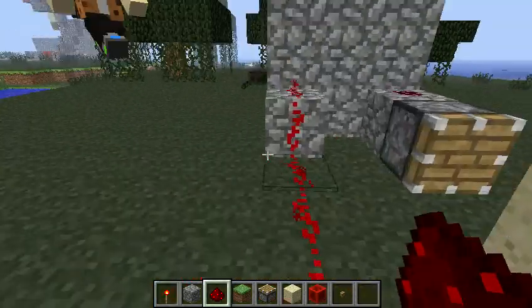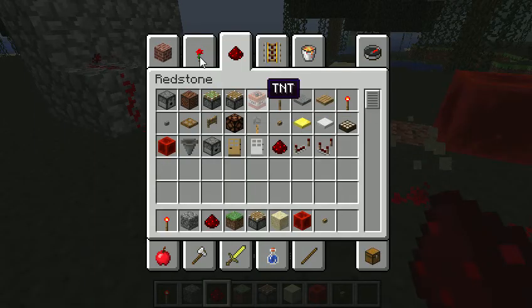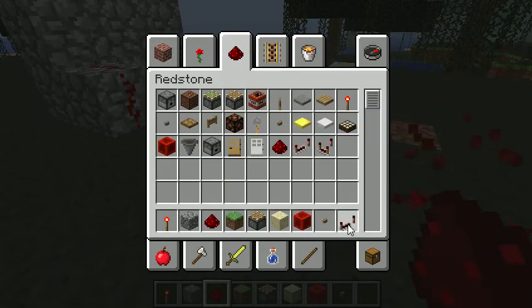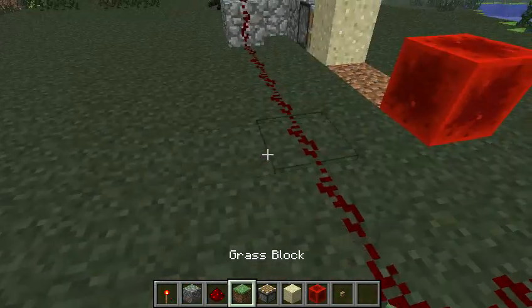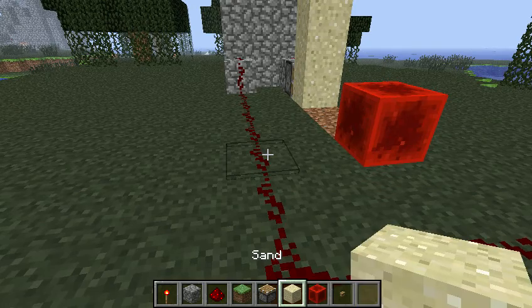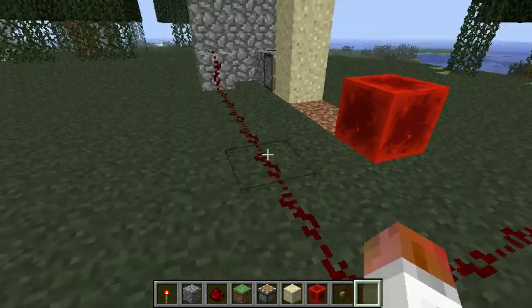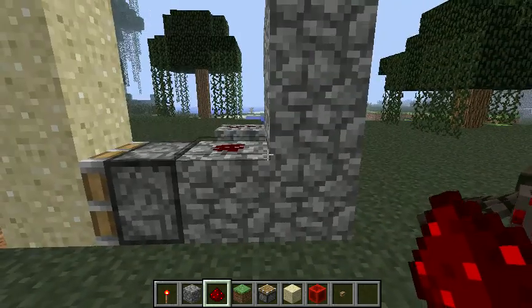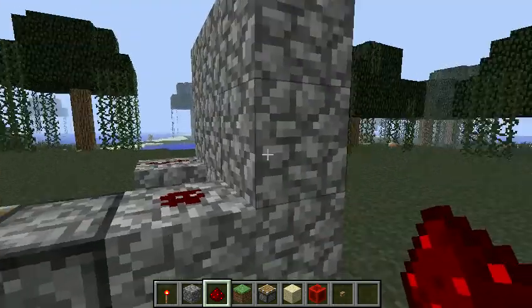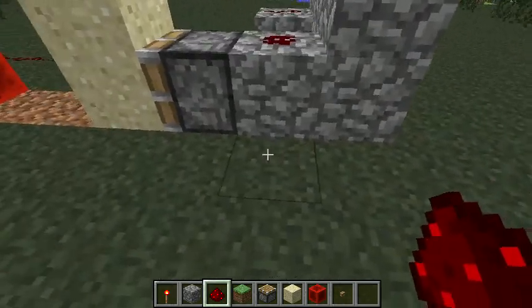So next, you're going to set it up so that right here, somewhere in here — basically, what we had set up was there was a wall here and you just had it powering off right here. You put redstone right here.